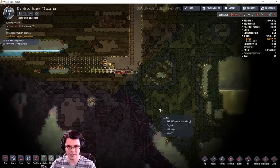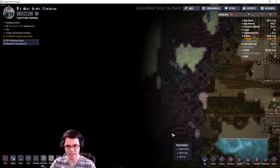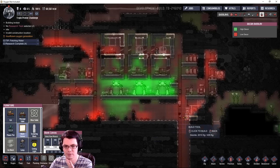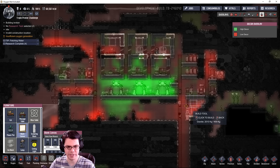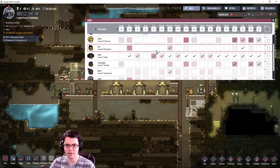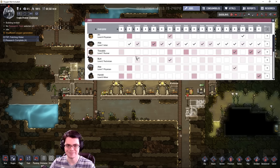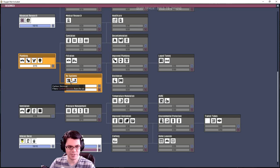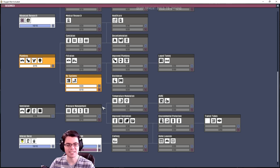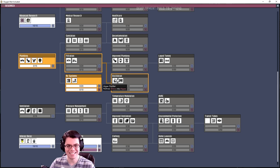I don't see a cold biome anywhere. I can improve my duplicates' lives a little bit by adding some decor — I'll throw in a couple of pictures wherever I can. I should have only one duplicate with the job of art. Now I've got to work on the air systems here — to get the carbon skimmer and the electrolyzer so I can get enough oxygen to stay alive. That'll also get me started down distillation so I can use the algae distiller and water purify as well.